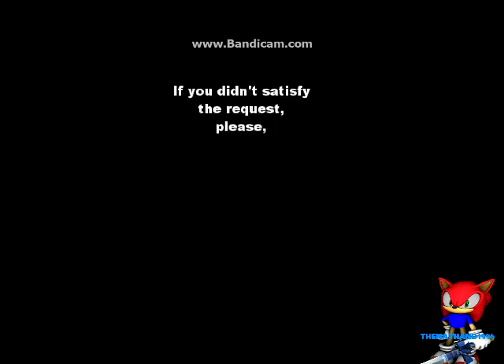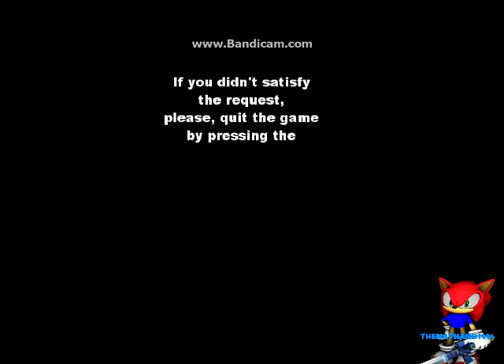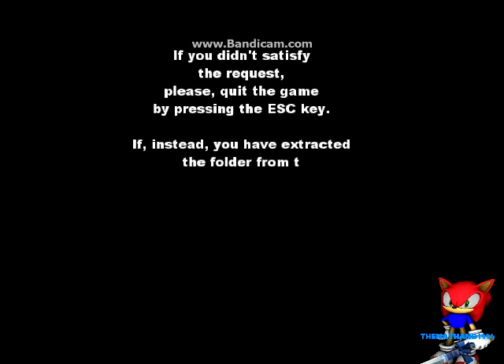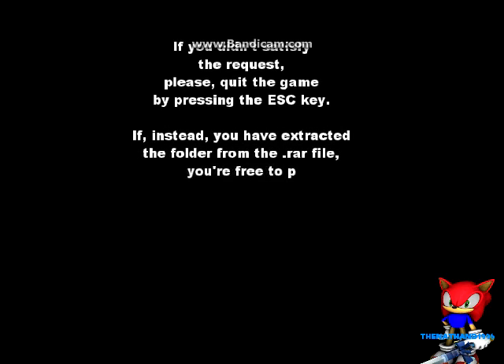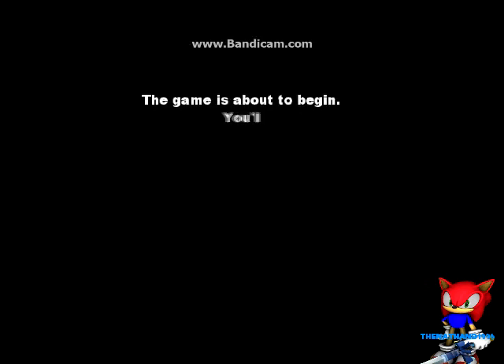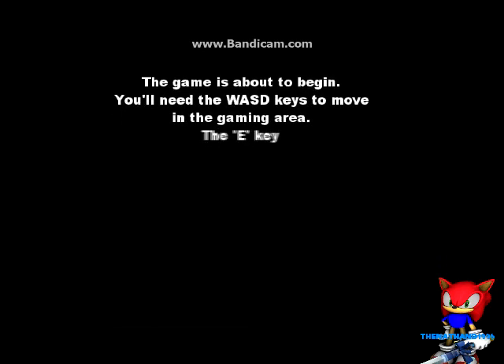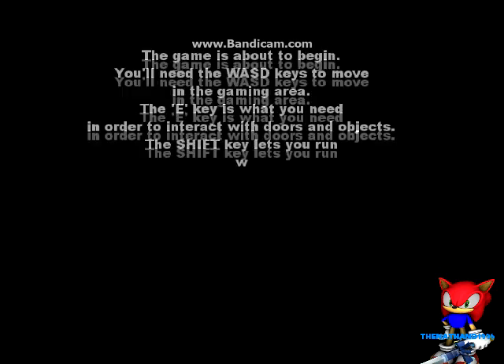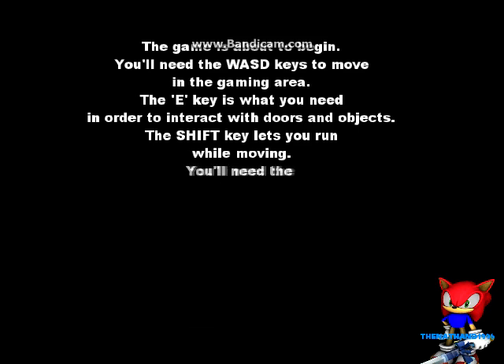If you didn't satisfy the request, please quit the game by pressing the escape key. If instead you have extracted the folder from the Lara file, you're free to proceed by pressing the enter key. You'll need the WASD keys to move in the gaming area. The E key is what you need in order to interact with doors and objects. The Shift key lets you run while moving.